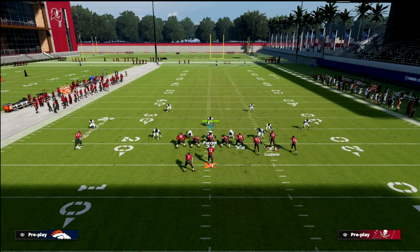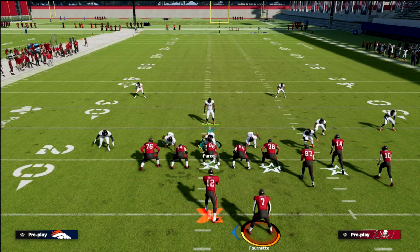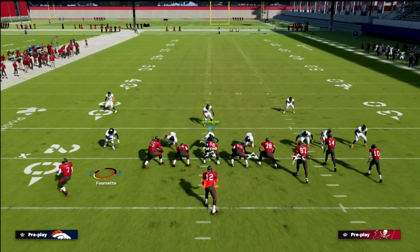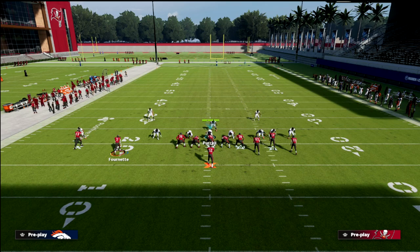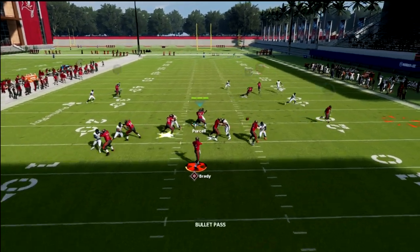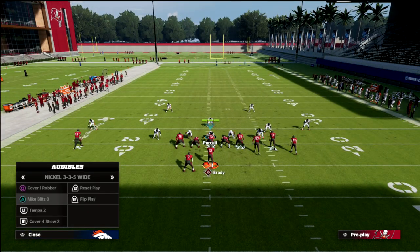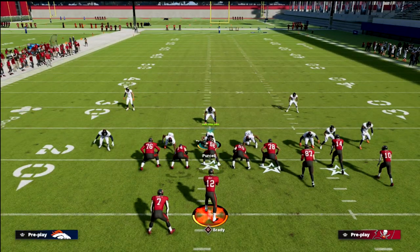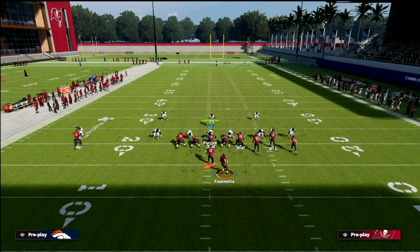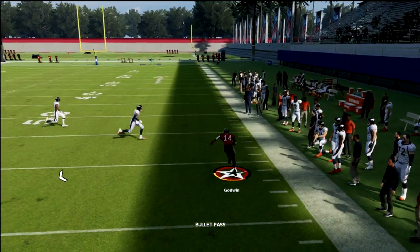One underrated adjustment you can make is blocking your tight end for better protection, then motioning the receiver to the right side and putting him on an out route. You might want to do this if they're sending pressure out of Mike Blitz 3. Motion the running back to the right and snap the ball once he sets up. This quick out gets out fast and forces hard flats on that side. You can pick up the blitz with the tight end, sit in the pocket, and then throw the out route — and you can see how good this play really is.